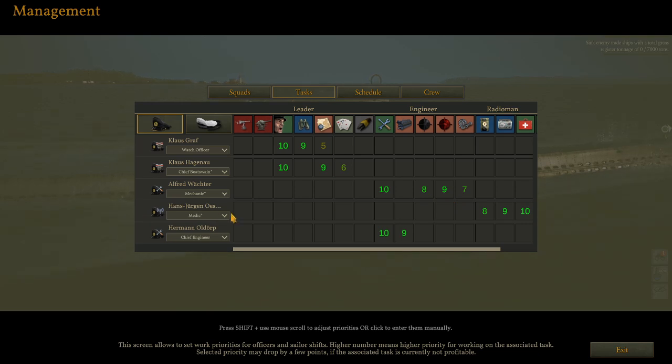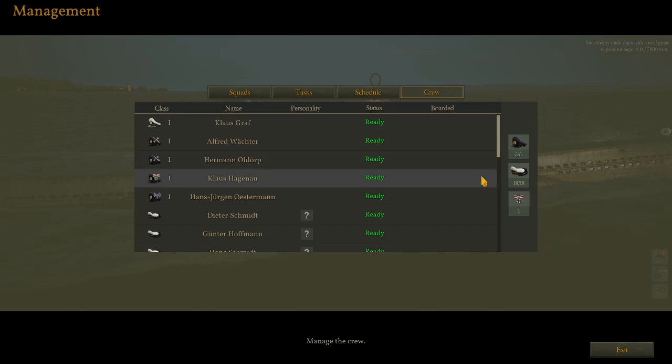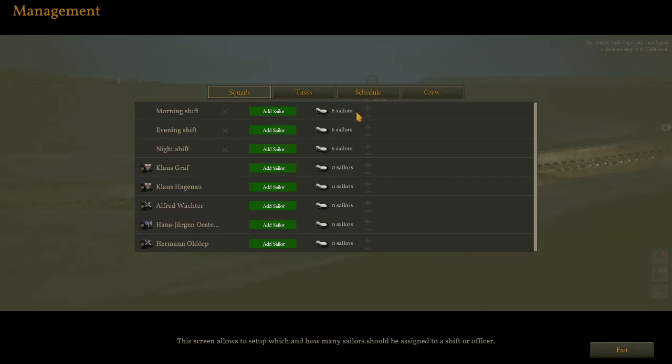We've set up Mr. Osterman as our medic, so his first and foremost priority is healing the sick, followed by his readyman duties, and then working the hydrophone for us. Like in the last video, I've used our skipper as my test subject for scheduling. Mr. Graf comes online at 0700 and works until 1900, at which point he is on anything time. We have our full complement of 18 sailors aboard, split into even shifts of six apiece.